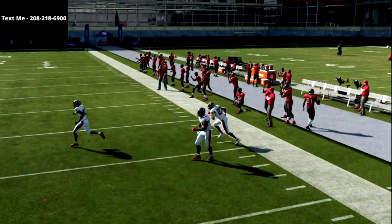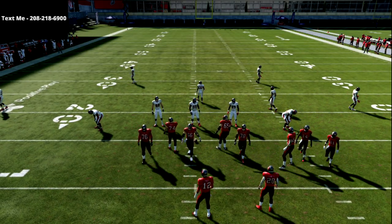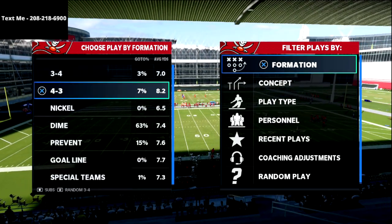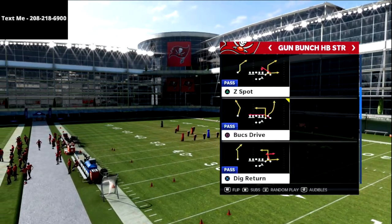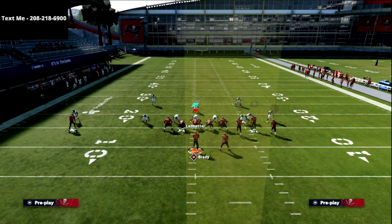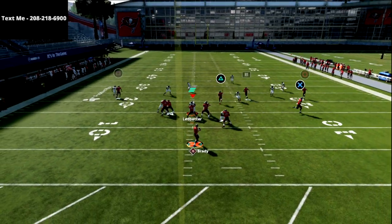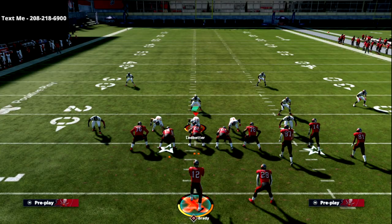We're beating Cover 3 every single time. The way people used to defend this was going to match coverage, so let me show you what this Quads set does to match coverage. It's one of the true beauties of this formation and one of the reasons why I think this is the most slept-on money formation in the game. I'll run Cover 4 Quarters with the same route combination.